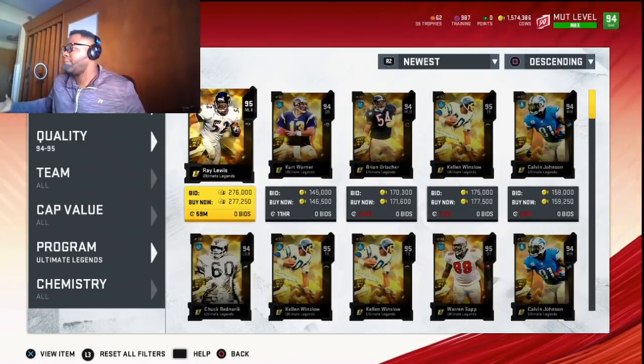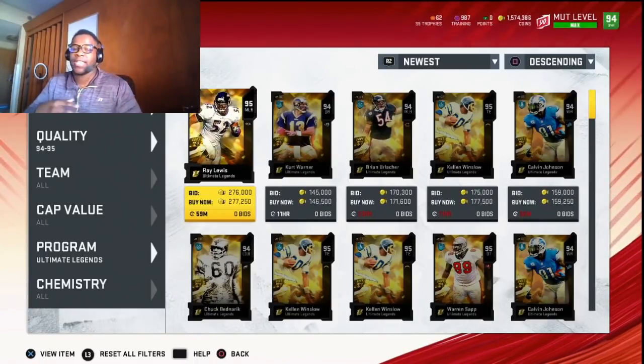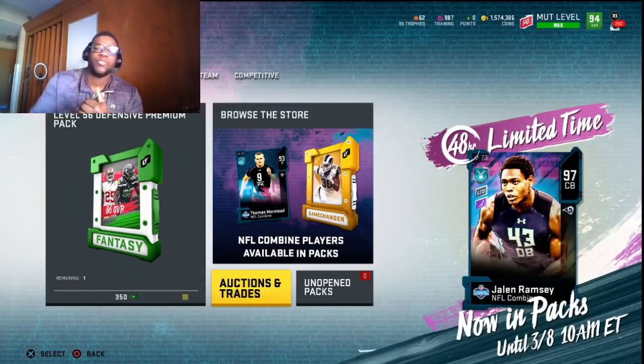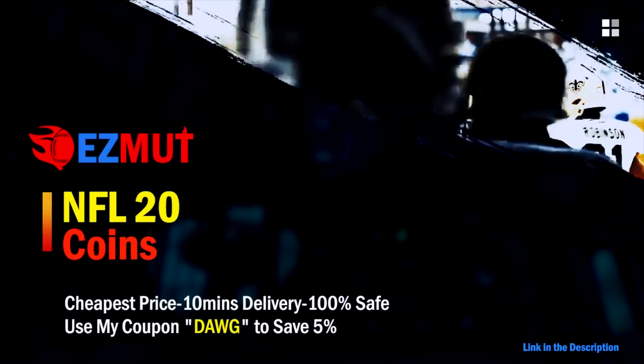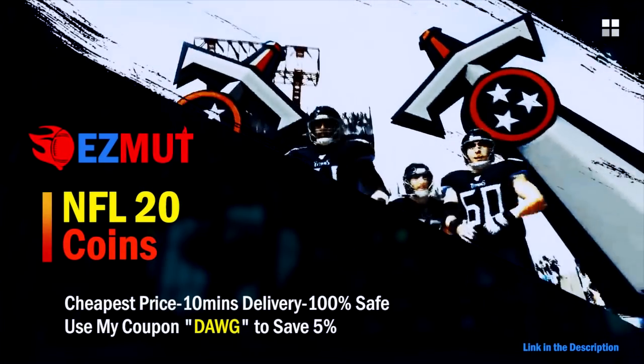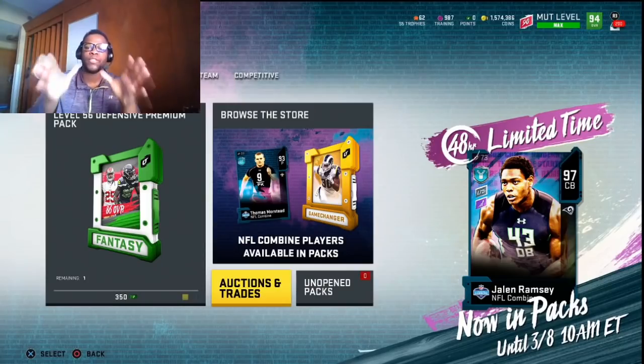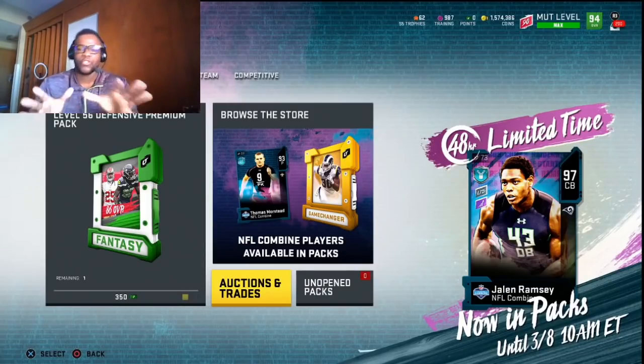Welcome to the channel. Today we're going to get into how you guys can make 100k plus doing this Ultimate Legend promo. What I do is help no-money-spent people gain coins and create better teams. If you're interested in buying MUT coins, go to my sponsor easymuckcoins.com and use code DAWG for a 5% discount. This is always risky but I want to show y'all the methods anyway.